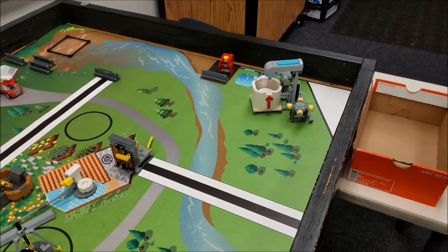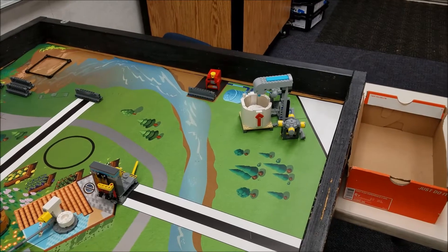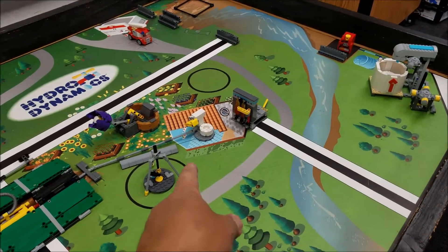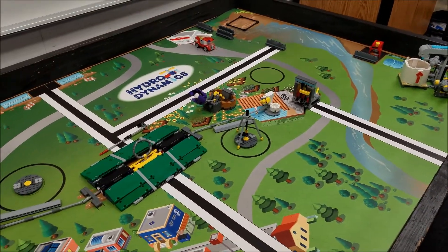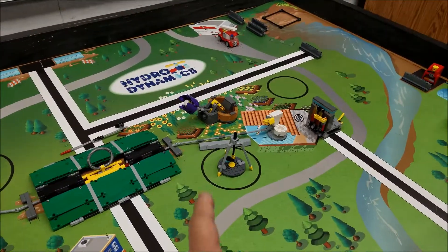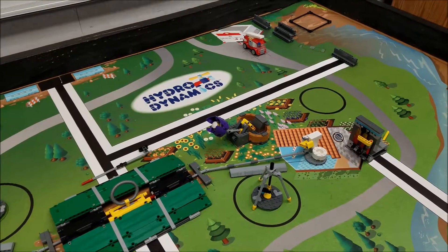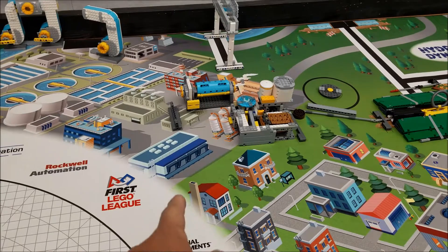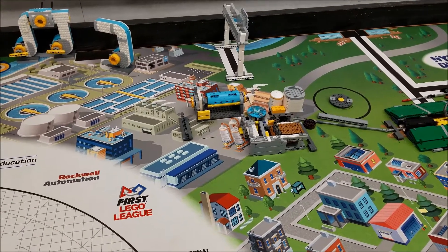We haven't done the fossil a lot, but that seems to keep breaking a lot too — it seems real fragile. The toilet sometimes messes up. It depends on what missions you guys are doing. Our flour doesn't break a lot because not a lot of attempts have been made on it yet, so it's just wear and tear. The filter doesn't stay together that often either.